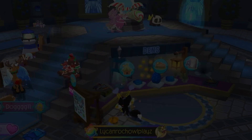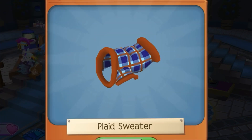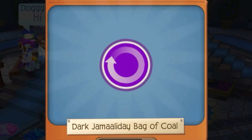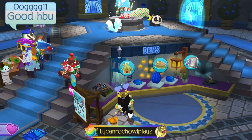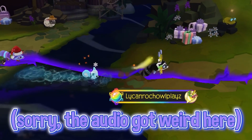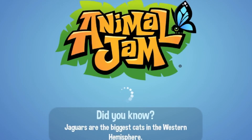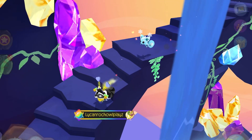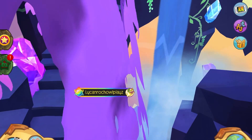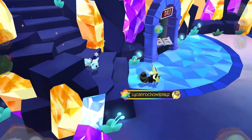All right, now we're going to check out the new land, which is called Crystallis. It's under Zayo's statue, which is a really cool feature. Here is Crystallis — this is a really pretty land, and I'm glad Animal Jam added it because it's so awesome.